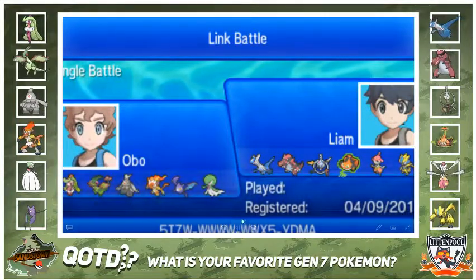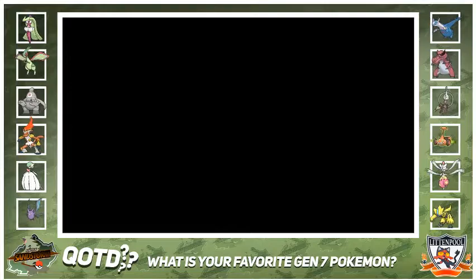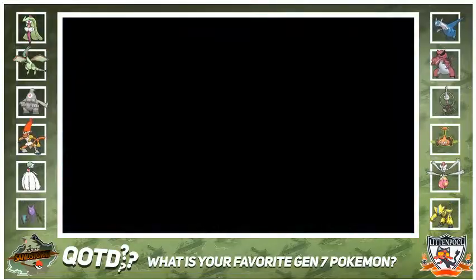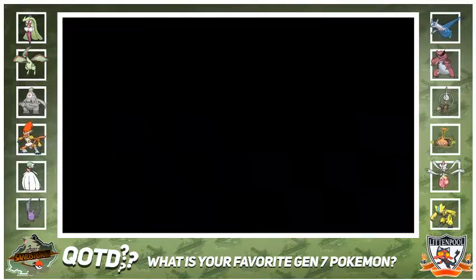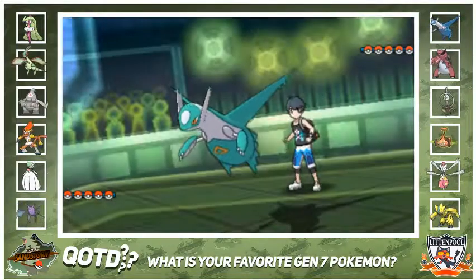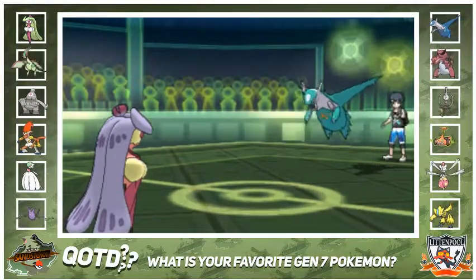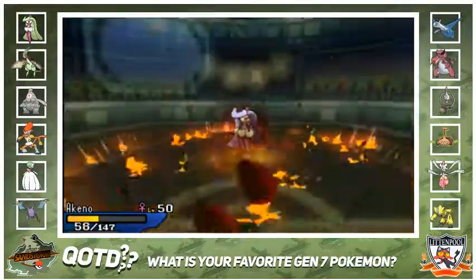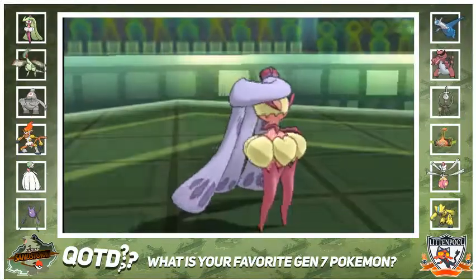I thought he was going to lead Crook or Clefki, but he ends up leading with his Lottie. So I'm like, okay, I'll just lead with this and click U-Turn - a pretty free U-Turn. And you'll see he gets a crit and he OHKOs me. So yeah, Serena is now dead.